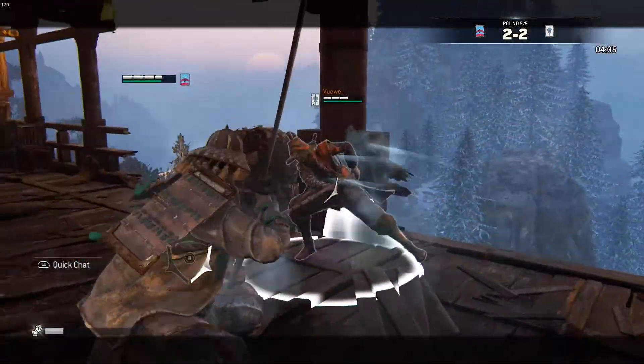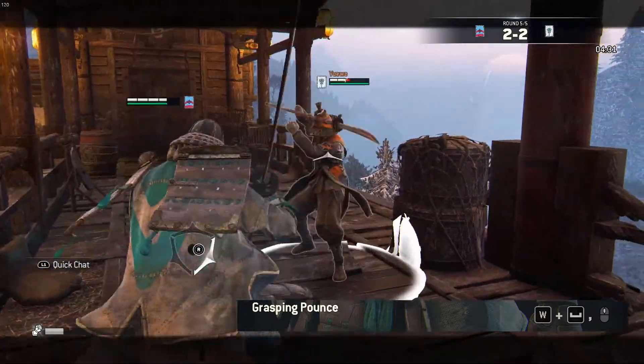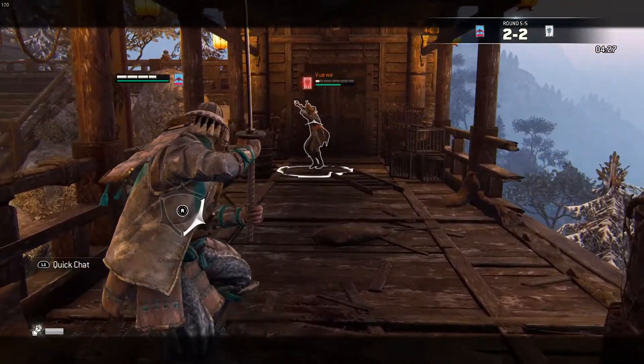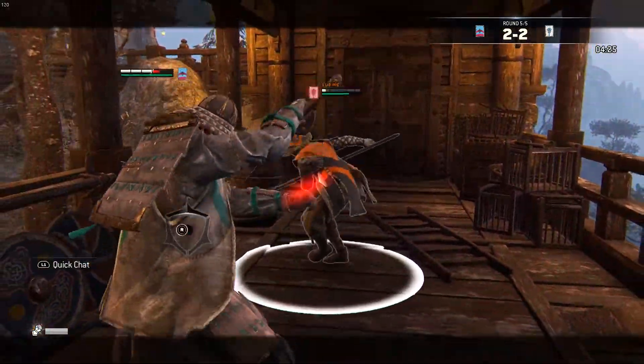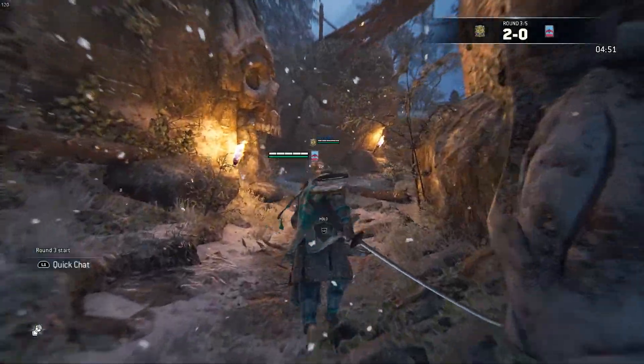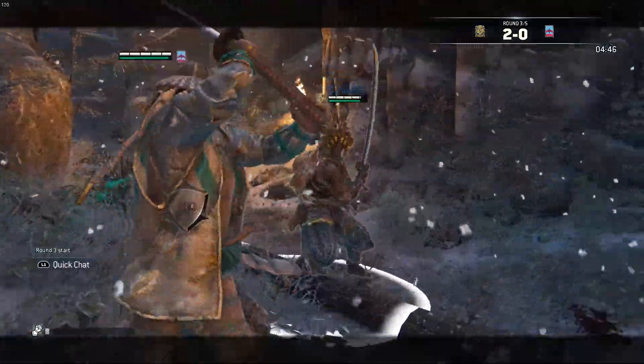One great move to get closer to an enemy is the Grasping Pounce. With the Grasping Pounce, you can dash forward toward an enemy from a decently far distance and guard break them. This means that The Kensei has a better ranged guard break ability that can be very helpful in moments when your opponent is relying heavily on their own defense. After completing this move, quickly hit your opponent with a heavy attack or a few light attacks.